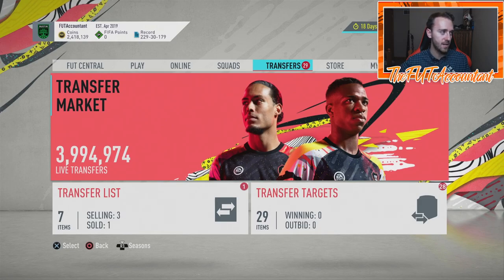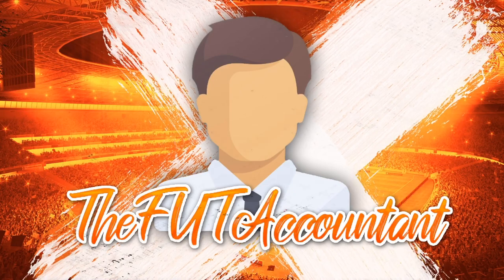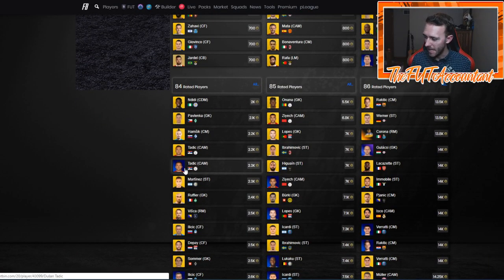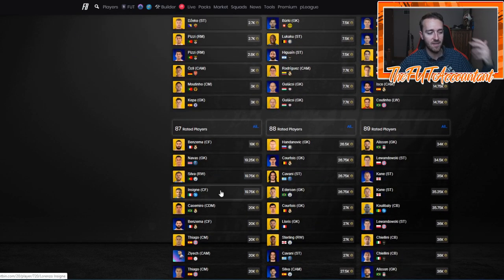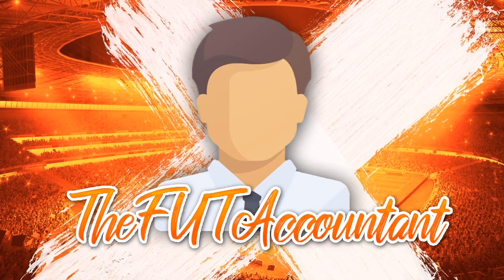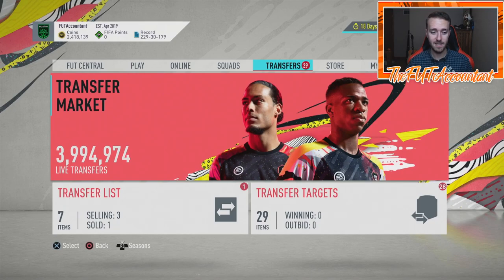If you're trading this week, stay liquid. Do fluctuation trading, open bids, and look at past Team of the Week cards. For high-rated fodder, be careful — if you're unassigned with these you're relying on EA to drop content, and I don't like relying on EA for anything. If you haven't done a club stock already, some of those cards are very cheap — 86s will be 18-20K again, 85s will be 12K again, 87s will be 25K again at some point.